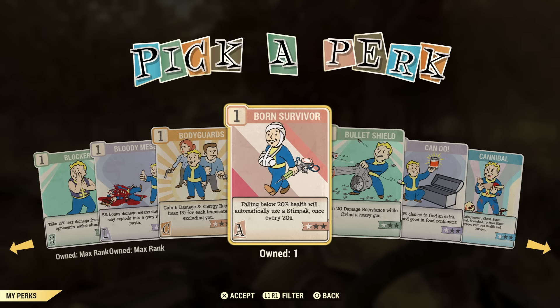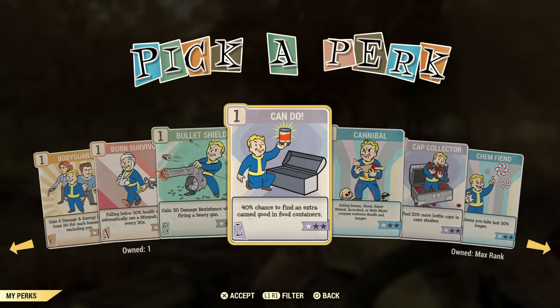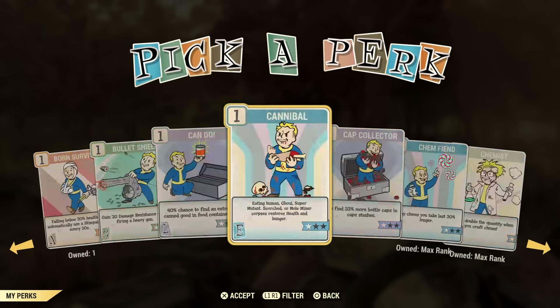Bodyguards is not one I would use. Born Survivor is a good perk, but you can get mods for this on armor, so it's not a necessity. I use it on my power armor build — it does come in handy when I forget I'm low health, and it can save you. Bullet Shield — I've tested this one, it doesn't really seem to do too much. There are so many better perks under Strength. Can Do is not a perk I would use. Cannibal — I don't think you'd ever use this perk anymore. If you're a carnivore, you're pretty much good to go.